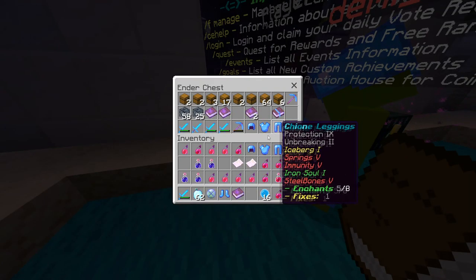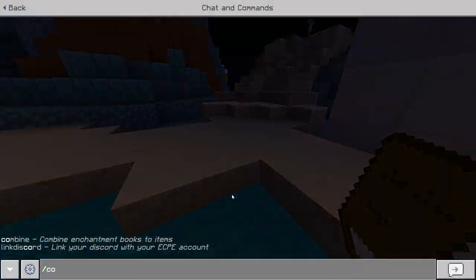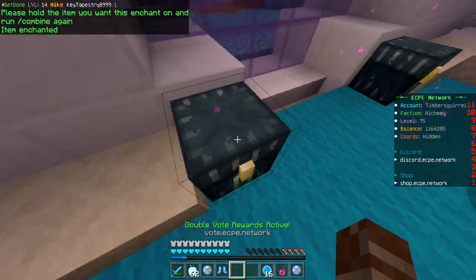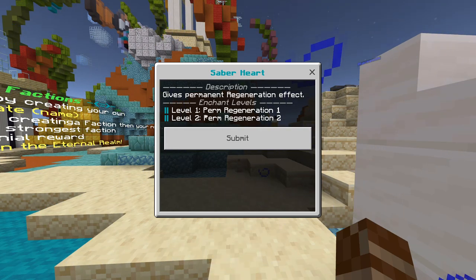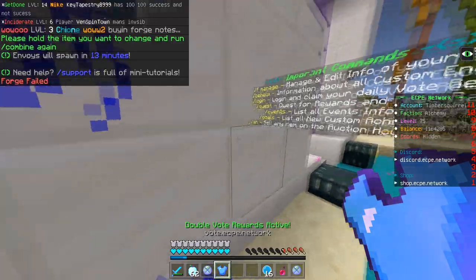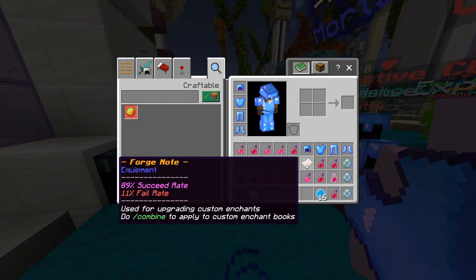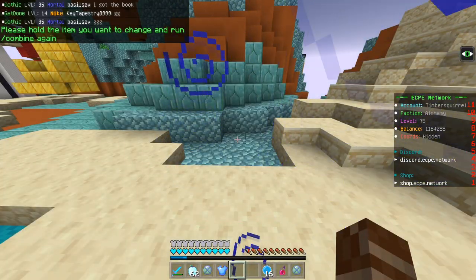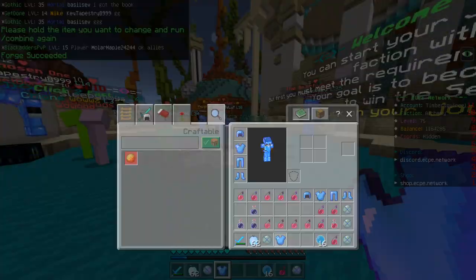I've got two Iron Soul 1 books, but the max is Iron Soul 2, so I'm just going to put these on my boots to get the best enchant from them. Now for Saber Heart — I only have Tier 1, so if I use a normal Forge note I can get up to Tier 2 which is the max. It failed — that had like a 90% chance to succeed and it failed. So I used the second one and got Saber Heart 2.